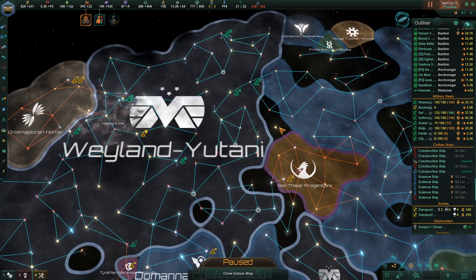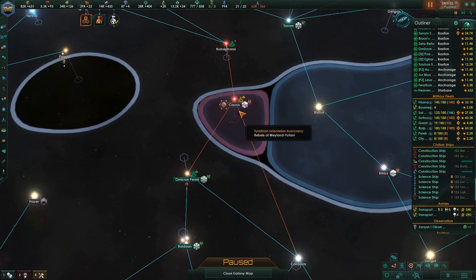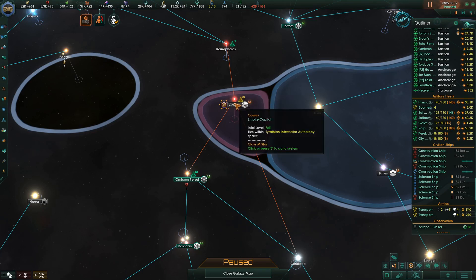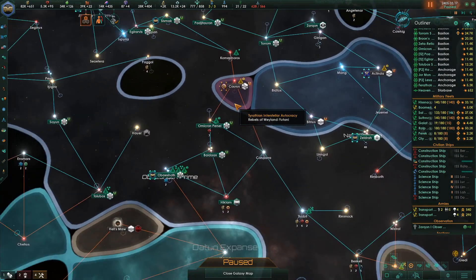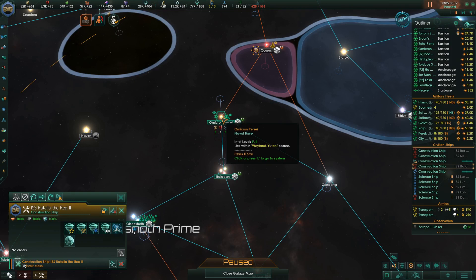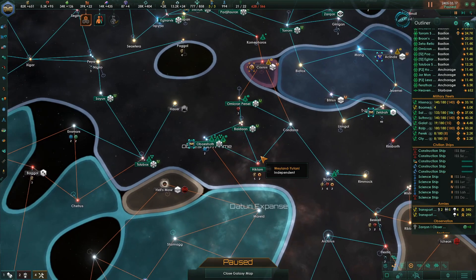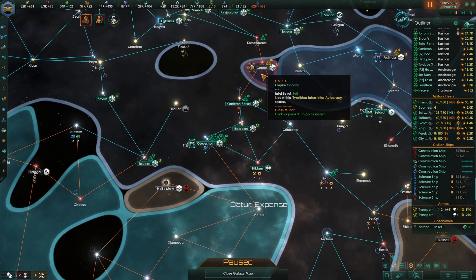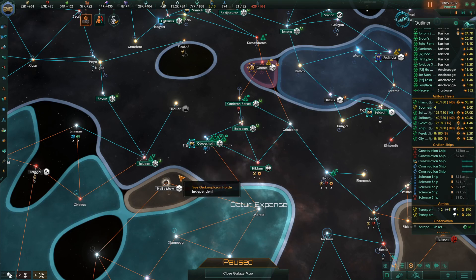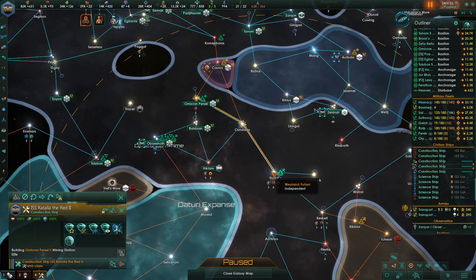Everybody's kind of racing to fill in the gaps. We're going to race down here and kill off the Tirathian Interstellar Autocracy, because they've been very mouthy at us the whole time and they only have one little system. So I think we should just go crush them.